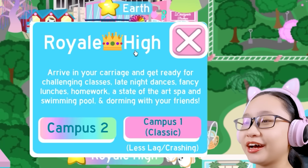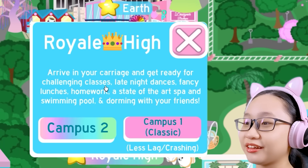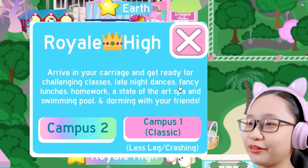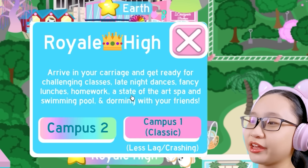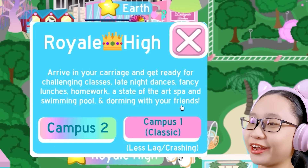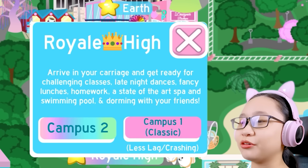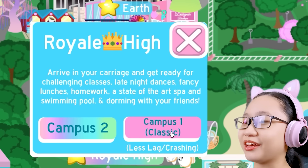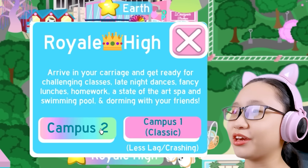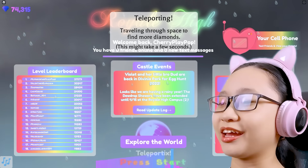Royal High — arrive in your carriage and get ready for challenging classes, late night dances, fancy lunches, homework, a state-of-the-art spa and swimming pool, and dorming with your friends! The only thing that does not sound fun is this. We can go to Campus 1, which is the classic one, or Campus 2. Campus 2 looks better, so I'm just going to the second campus.